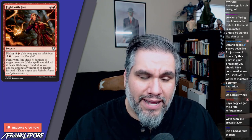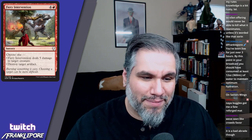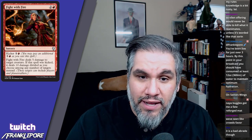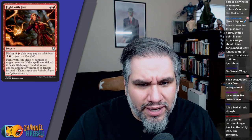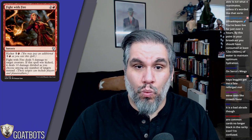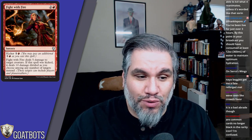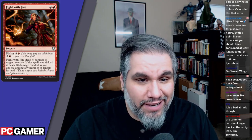Fight with Fire — three mana deals five damage to target creature. That's a great rate. If it's kicked, it deals ten damage divided as you choose among any number of targets — any number of targets instead. This could be constructed playable. At nine mana you get to deal ten damage spread across anything.